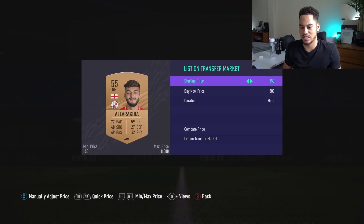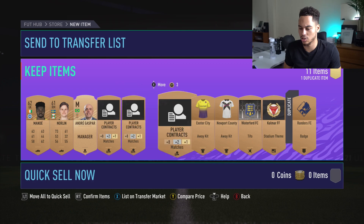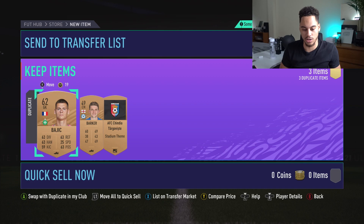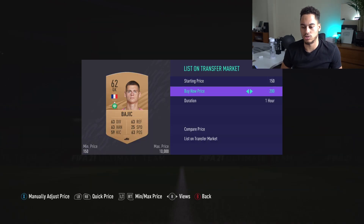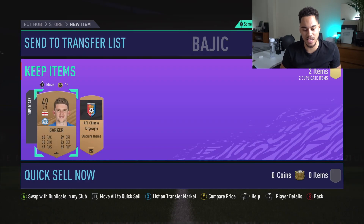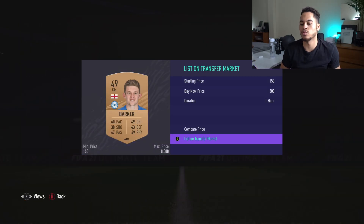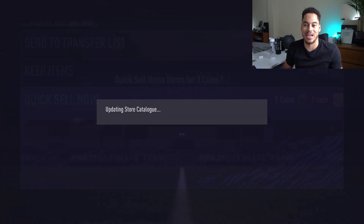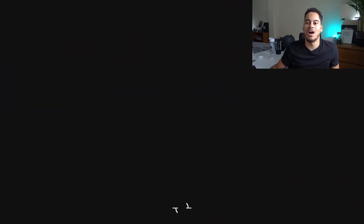We get another English player — Alarak — 200 coins. I'll list him up. We get a rare manager but nobody cares about managers. That was pack number 91 — final eight. We get duplicates, Bajic — French goalkeeper — I'll list him for 200 coins. Barker — English center mid — I'll list him for 200 coins as well. We have 17 slots left and seven packs to go — good timing.